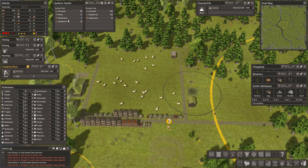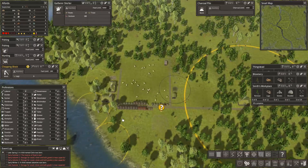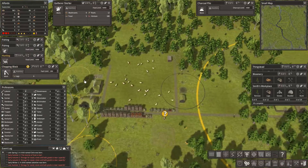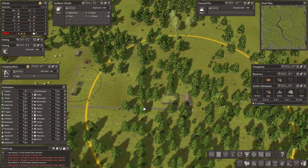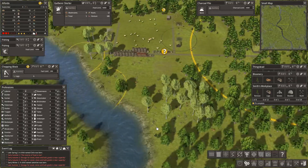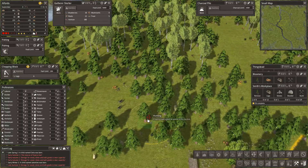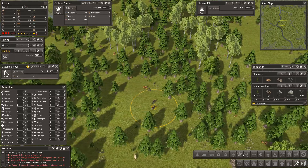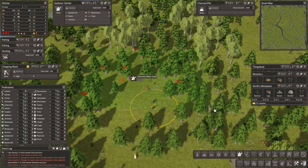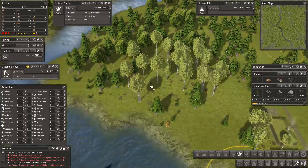The chopping block - we're ready. The gatherers shelter is being used as storage but it's also gathering mushrooms, blueberries, firewood, and roots, so that's giving us a much-needed variety of food. This hunter - let's sort out what you can hunt from there. Are there any more animals we can hunt? Let's put you there. I can see a lot of wild food here that I want to collect - it's October.